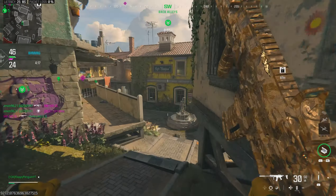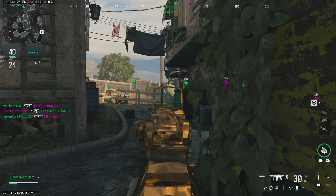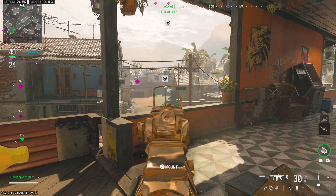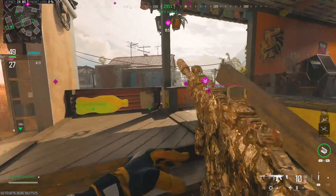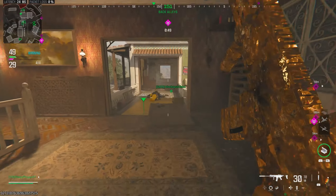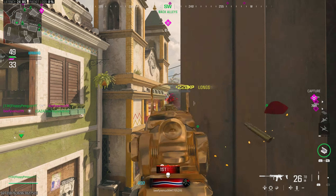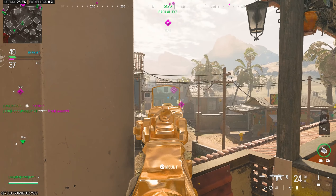In terms of the Season 6 battle pass, there is a lot to unlock. We've got the overpowered DTIR-3006 battle rifle that people will be interested in getting. We've also got instant rewards — obviously we do get Michael Myers — and there are a lot of rewards throughout the battle pass that look pretty cool, including operator skins and some weapon camos as well.